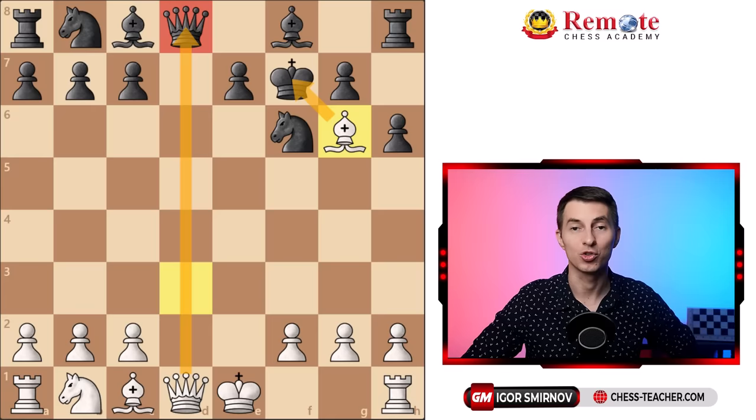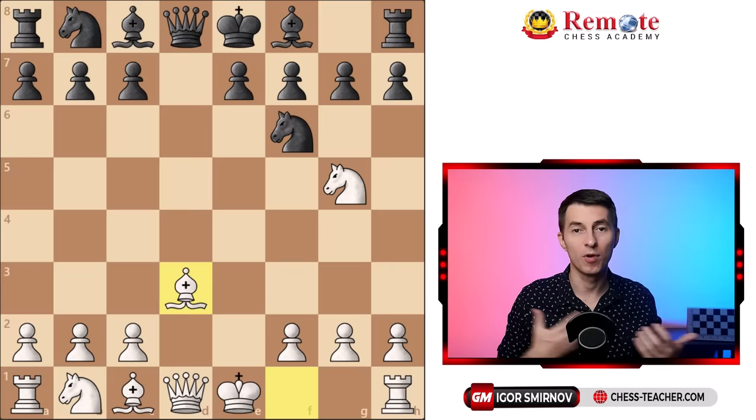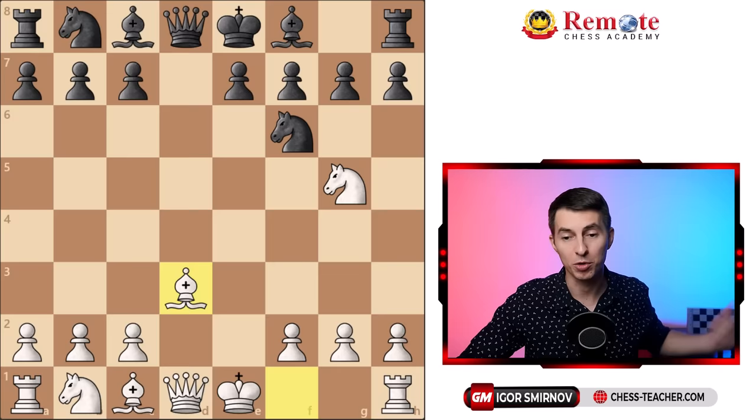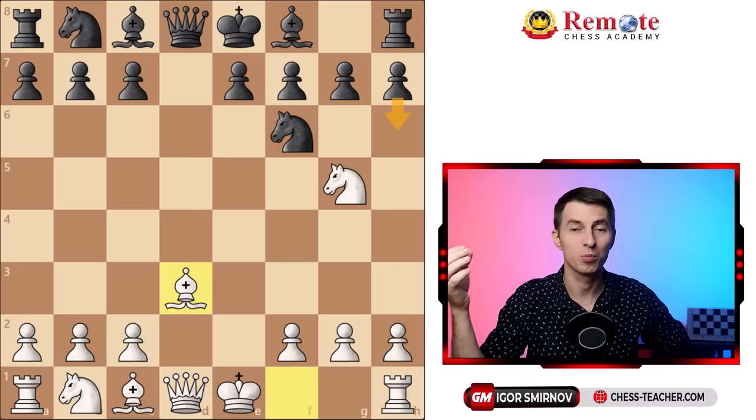While it feels good to win the game that quickly, the problem is a lot of players think that it's a hit or miss. If your opponent falls for the trap, you win quickly, but if your opponent is aware of it and plays pretty much any other move — not h6 — then you're just a pawn down in a bad position, you collapse and lose. But in today's video I'm going to share the Tennison Gambit 2.0: how to make it stronger, how to make it work across different openings, and how to make use of it even if your opponent doesn't fall for the trap.